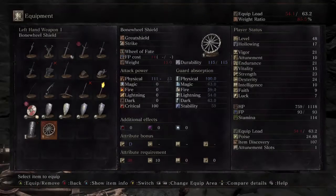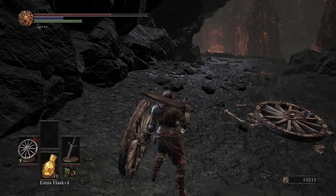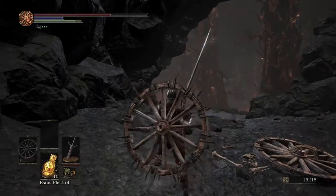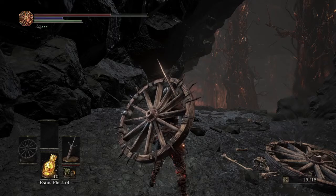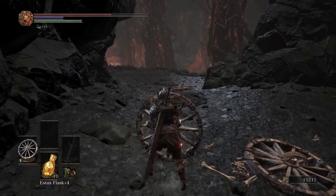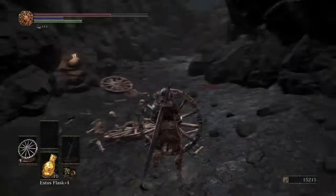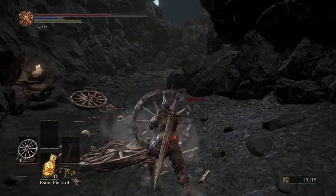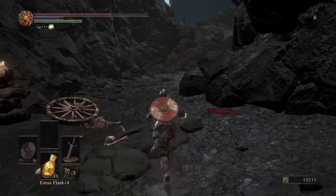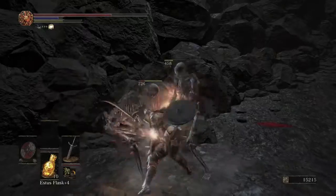Quick tip: if you're holding a weapon one-hand and shield one-hand, tapping Y or Triangle two-hands the weapon on the right. But if you're one-handing both, and you hold Y, you'll two-hand the shield — which is really cool if you're wielding a weapon in either hand, giving you some good mix-ups. With the Bone Wheel Shield, the weapon art spins it, which is very fun. It's not a powerful shield, but if you want a gimmick or challenge build, it's a great pick.